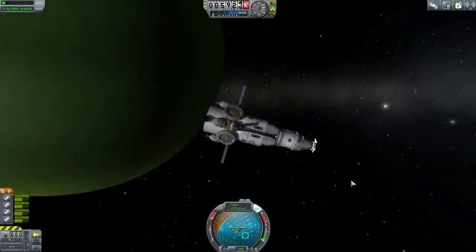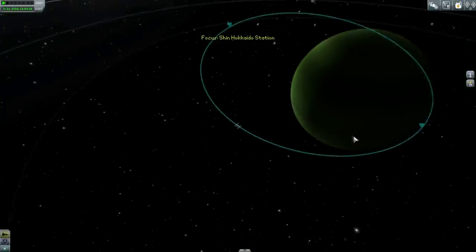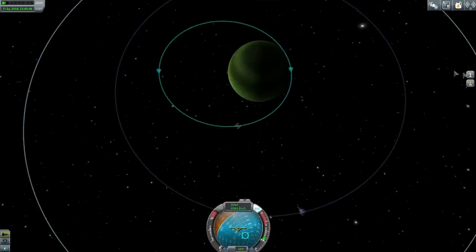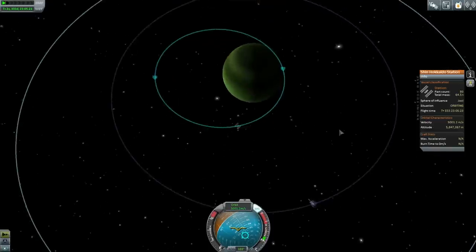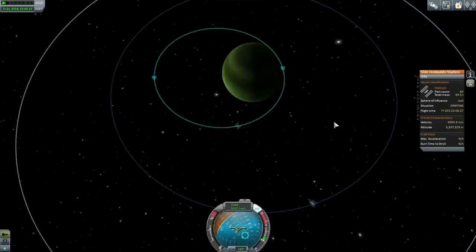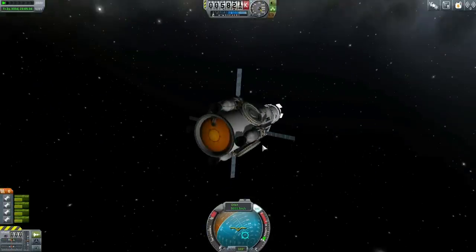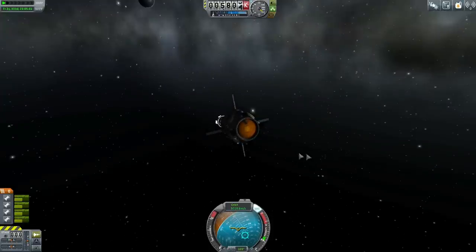Let's check on our other stations. This is Shin Hokkaido Station orbiting Jool. Jool's atmosphere has been raised to 200 kilometers and it's a lot thicker too. The aerobraking altitude I tested in my live streaming ended up at 190 kilometers - it used to be you'd aerobrake at Jool around 115 to 120 kilometers; now it's 190. But our orbit with this station is safe - it hits 405 kilometers on the periapsis. So it's a safe station at 64.5 tons. It's got plenty of docking ports and could be expanded.